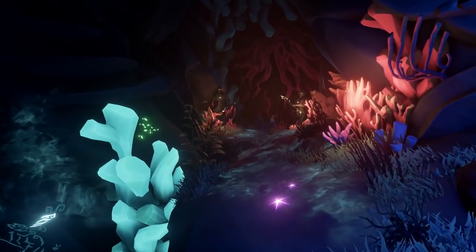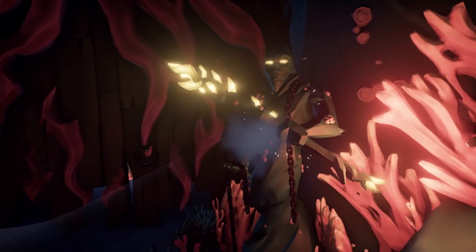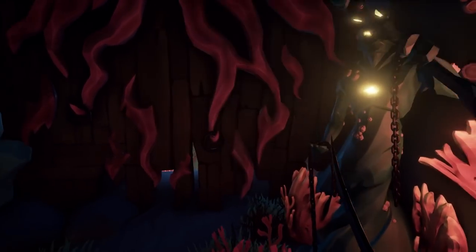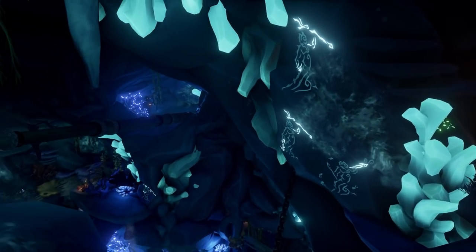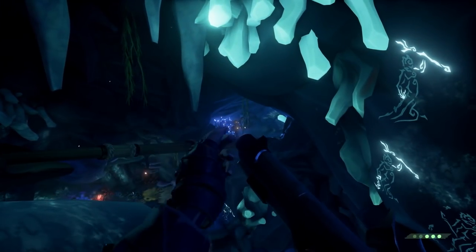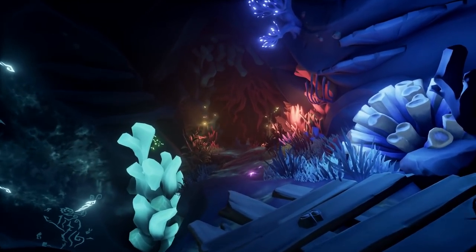After completing that, you're going to move to this door, which is being blocked by two statues. Make sure that their arms are in the position marked at the highest position. Once you do that, all you need to do is shoot the statue with the horn, which you can find right here on the left. After shooting the statue, the door will open and you're going to make your way through it.